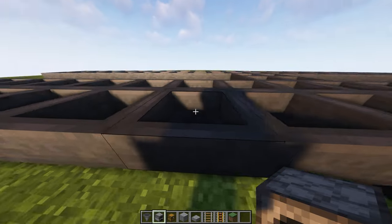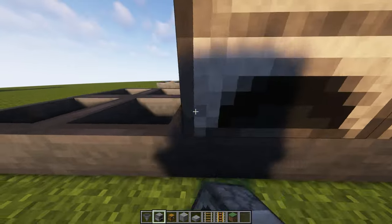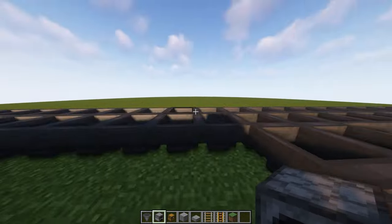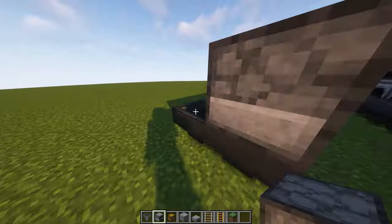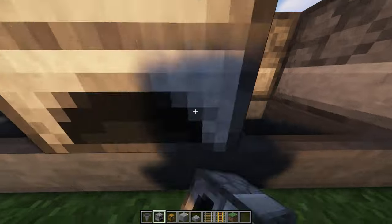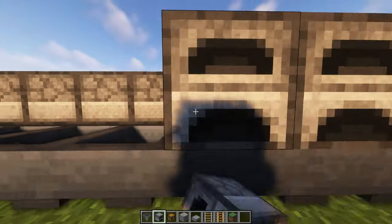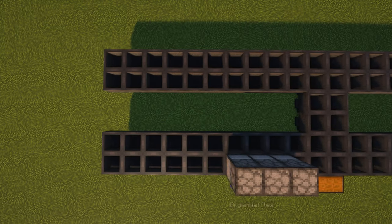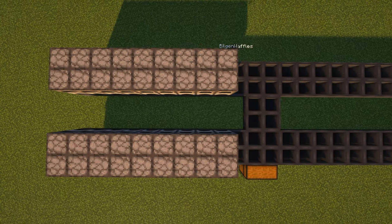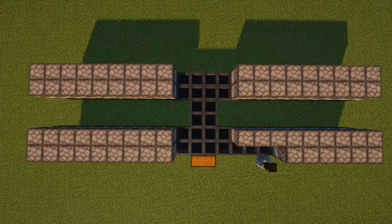Now that we have those hoppers in place, we're going to skip one block from the center and then put nine furnaces down on each set of hoppers. If you wanted to only smelt ore you could do blast furnaces, or food you could do smokers. It all works the same; however, furnaces are an all-around method of getting the job done. Here is a bird's eye view to show the layout of the furnaces. Make sure you leave that gap so those hoppers form out a letter I.